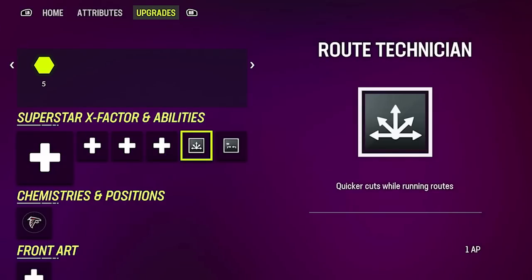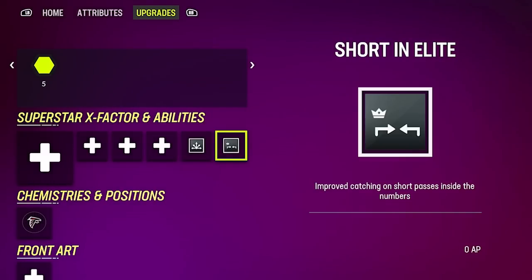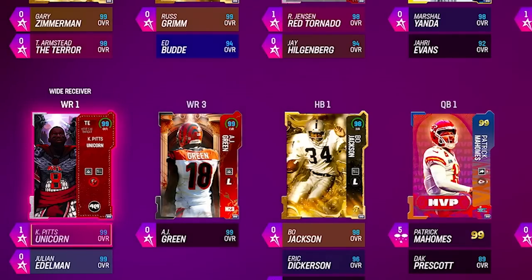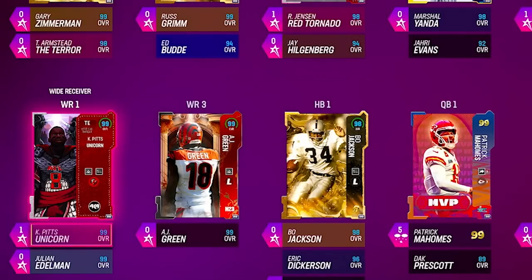His abilities aren't super special but I'm throwing route tech on him for one AP, throwing short route elite on him for zero — that means he should get open when a ton of people are running man coverage. There really should be no issues getting Kyle the ball today. Of course we put him at wide receiver one, he does go to a 99 overall — super nice. I just love seeing the 99s.